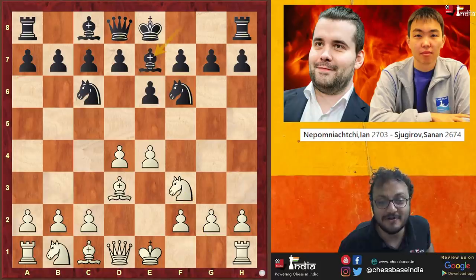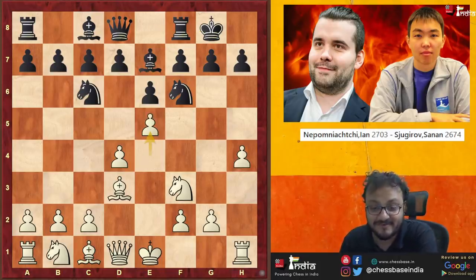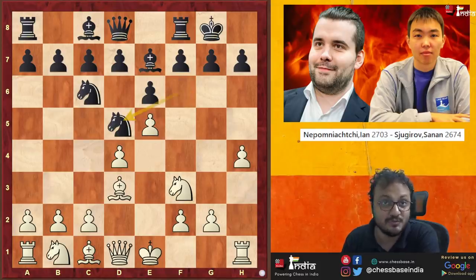So not particularly wonderfully played, but H4, castles — and now comes this idea. You go E5 and hit the Knight. The Knight has to move and White to play — what do you do here?